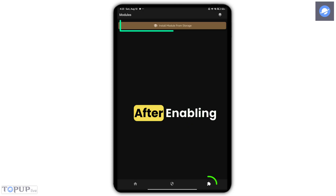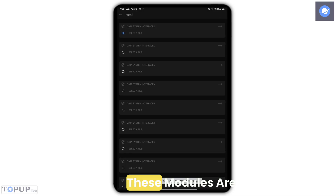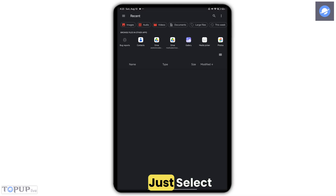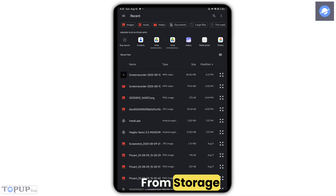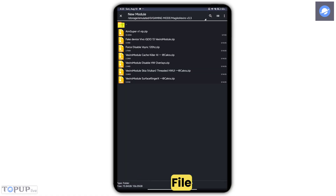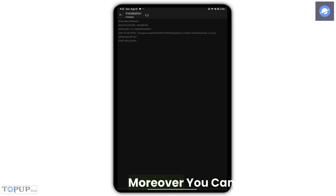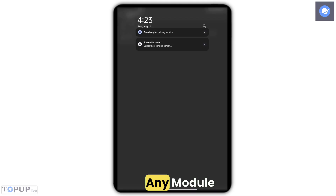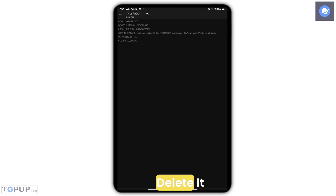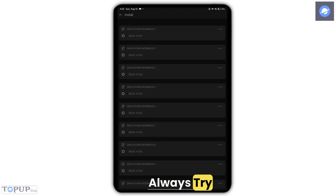Step four: after enabling your settings, scroll down and click the button below to add gaming modules. These modules are included in the files provided. Just select 'Install Module from Storage,' then use Z Archiver to choose the module you want. After selecting the module file, click the arrow on the top right and the installation will start. The process is always the same if you want to add more modules in Vexiro. You can also disable any module if you don't want to use it — just turn it off and delete it. That's the basic way of resetting it. The good news is multiple modules are allowed here.